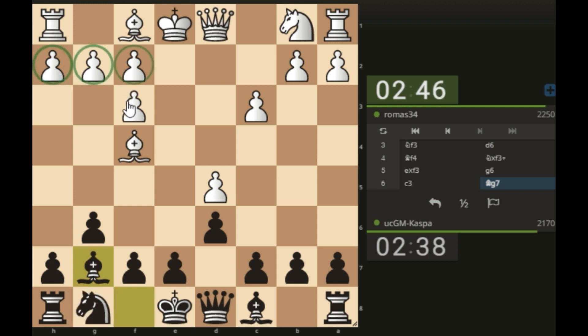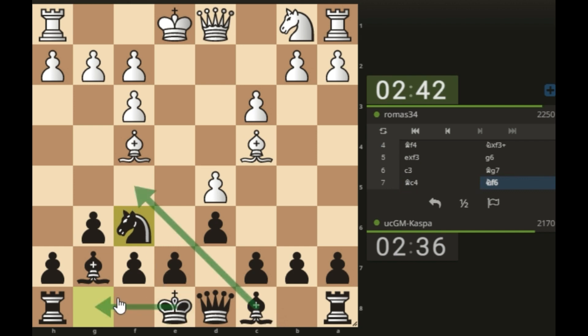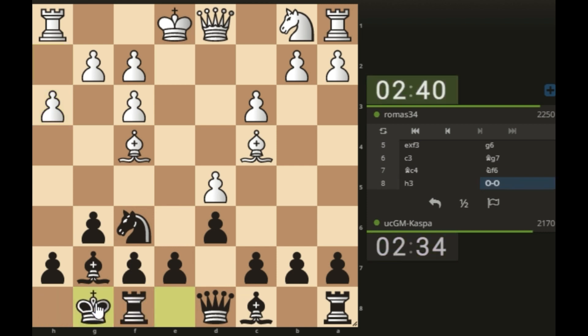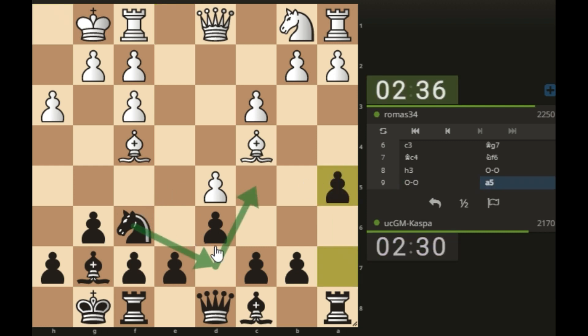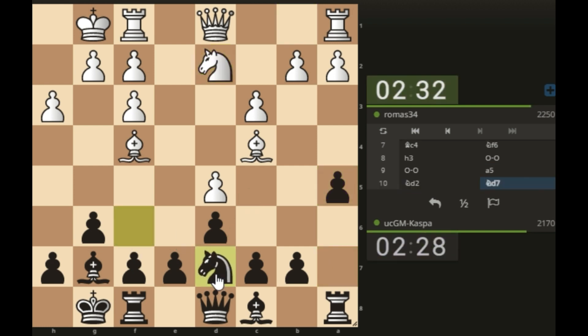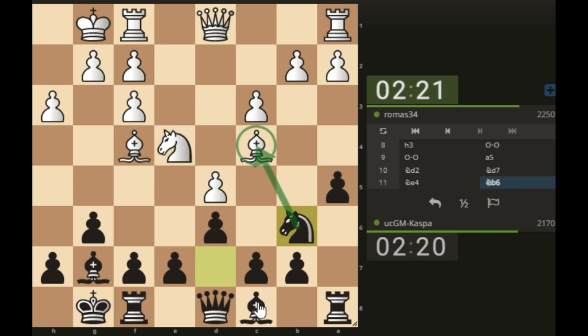Knight f6 is coming — look at white's pawn structure. The idea is to go bishop f5 and castle short. Now I can play pawn to f5, which supports knight c5 later on. I played knight d7 with the idea of knight c5 next. If pawn b4, white plays knight e4 — knight b6 here, attacking the light-squared bishop.